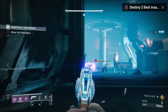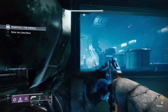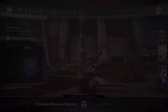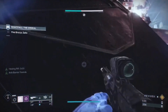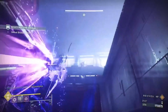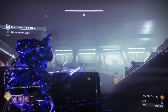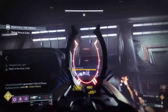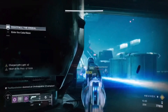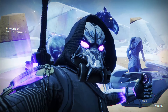Make sure to get a Nightfall score of 100k so you can get the weekly Pinnacle to level up faster. This week's Nightfall is the Arms Dealer strike, which has Unstoppable and Barrier champions, as well as Void and Solar shields, so make sure you have the right weapons and mods. You can also get the new Nightfall weapons: the Duty Bound auto rifle and the Siliconized Neuroma sniper.